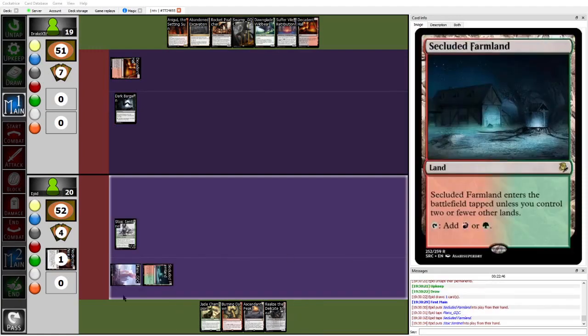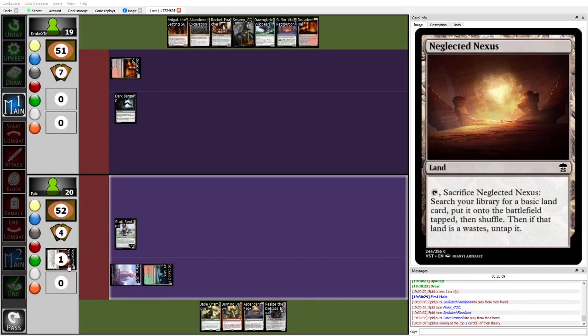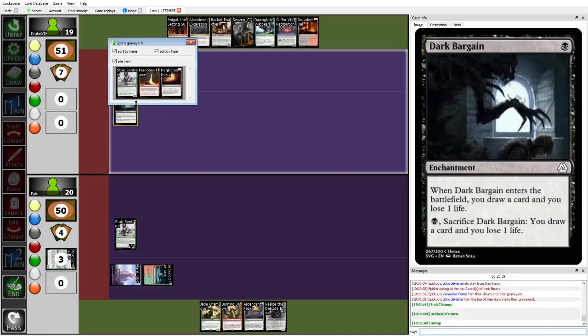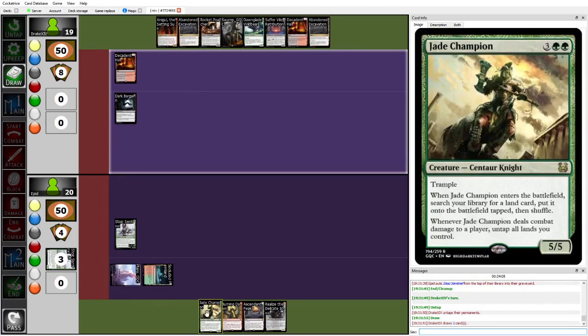Drake could Sufferval Retribution on Stoic Sentinel if he's afraid of a turn 4 Wilderkin Behemoth — it's like a bolt-a-bird type principle — but I think the harm that a Wilderkin Behemoth would do is not proportional to how strong Dawnglade Wildbear would be if uncontested. So you kind of just have to go for it. Epid is going to play the Stoic Sentinel, and doesn't have to surveil any cards into his graveyard if he doesn't want to, because thanks to Neglected Nexus he has a card engraved to exile to Stoic Sentinel's ability in order to add mana. But instead is going to put both cards into graveyard, milling a Stoic Sentinel number 2 and a Ferocious Flame. I can see that — you really want to hit your fourth land to be able to turn 4 Jade Champion, especially if you're worried about Stoic Sentinel biting the dust.